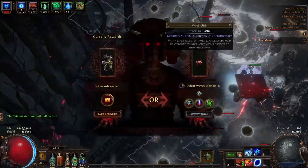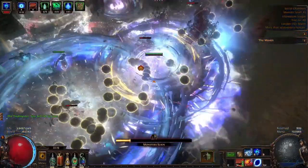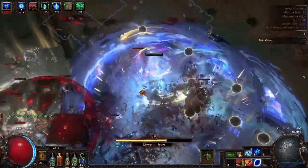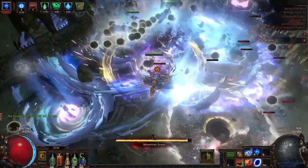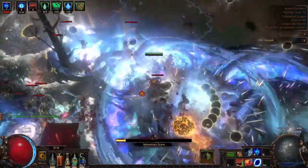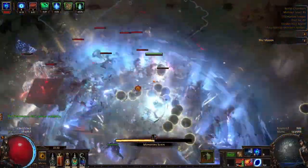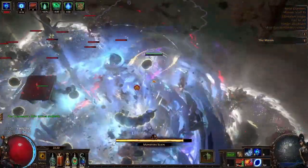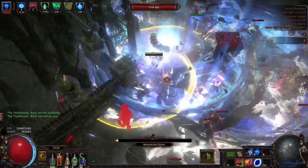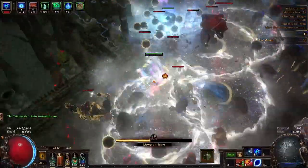If you're wondering how much I invested in this build, I'd say around 70 to 80 exalts, maybe a bit more or less. I'll leave the POB in the description. The reason it was so expensive is because we were using an Alls Uprising with the 'Hatred reserves no mana' mod, so that we could also run Zealotry for extra damage — since we're not low life, we can't run as many auras as a low life build normally would.